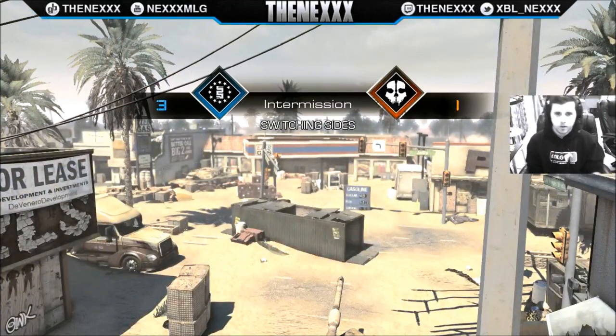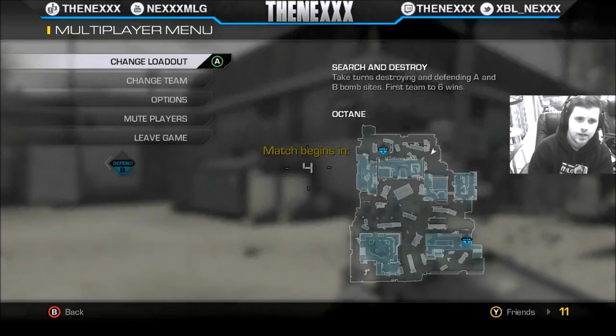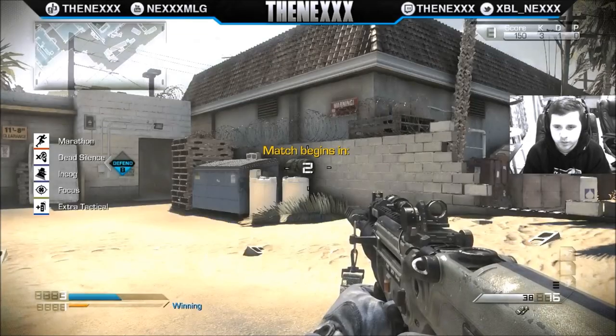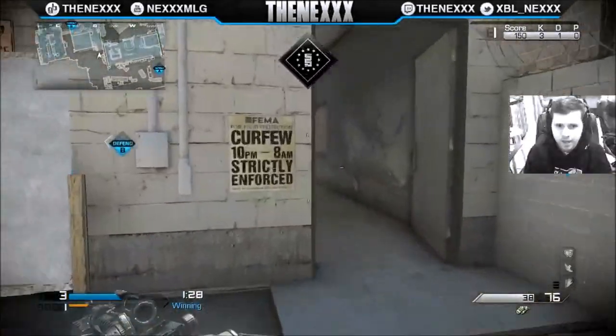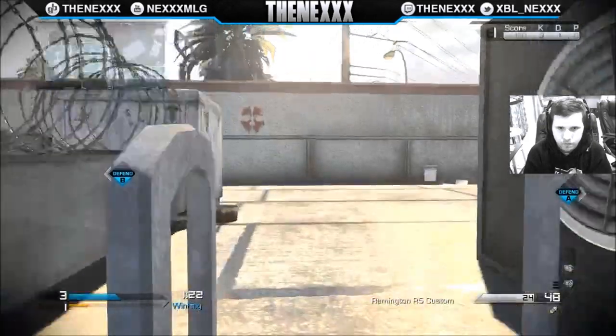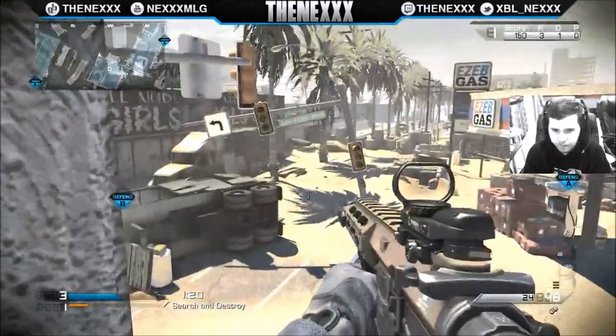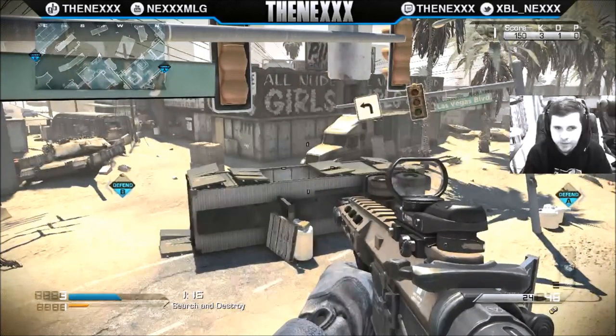Switching sides. Here's another defense setup I like to use - I don't use this one too often but we'll try it out. We're gonna rush top pawn, and as soon as we get to the top of the ladder we're gonna class switch to our AR. Now we're gonna sit right here - we got him trapped behind stripper.